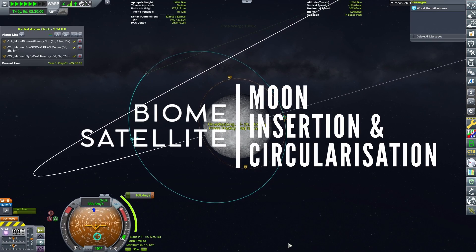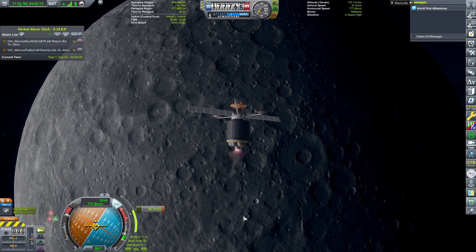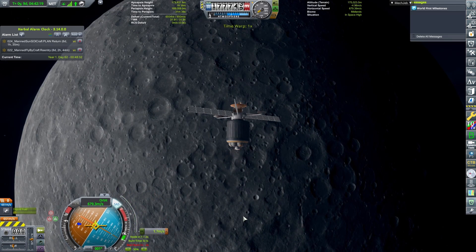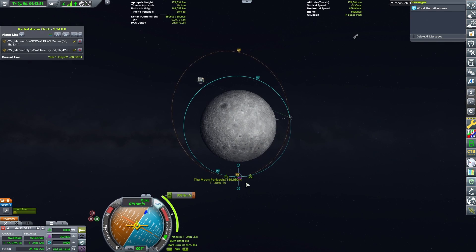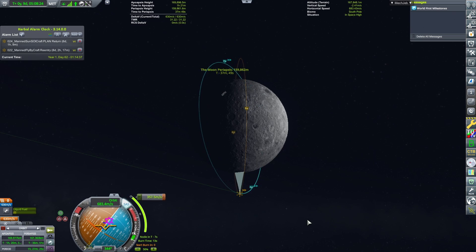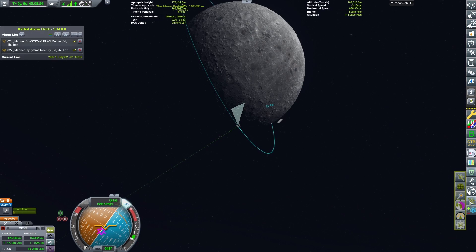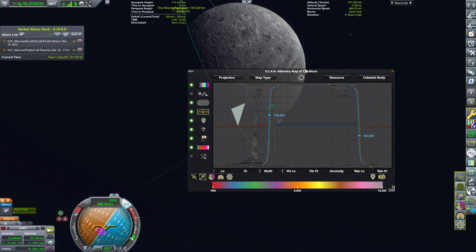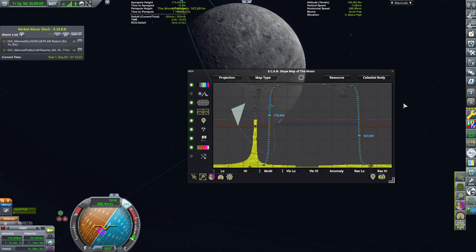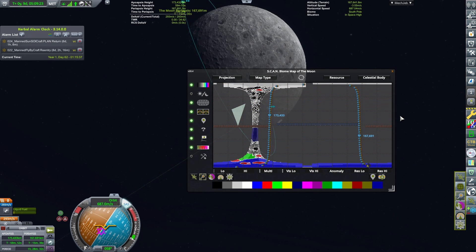Back to our ScanSat satellite, I circularize. We actually plan to land our Kerbals in an illuminated area, not in the dark. This is why, when over a pole, I change the orientation of the orbit so that the area being scanned is moving forward in daylight. When our crewed mission arrives at the moon in something like 10 days, I will then be able to choose its landing site based on this scanned area.